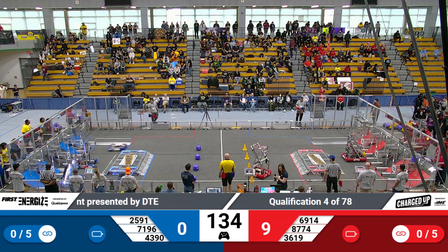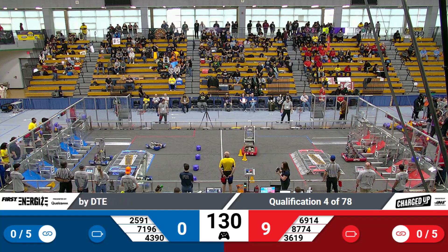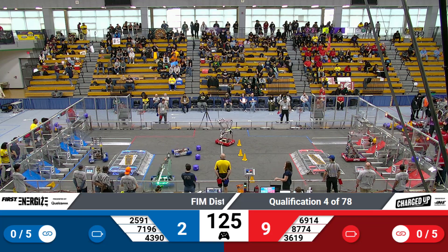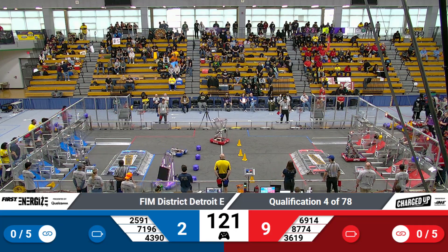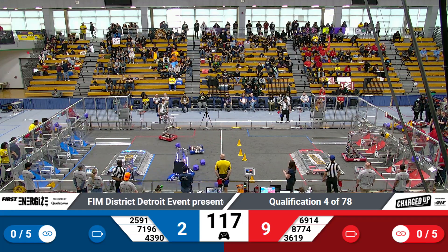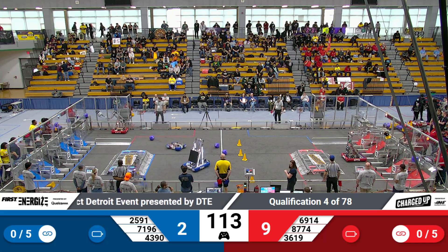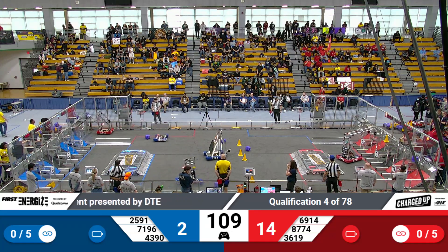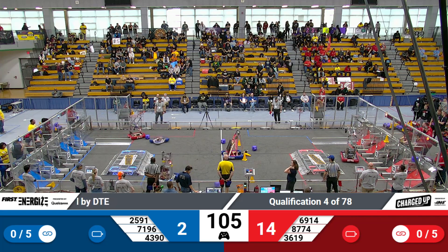As we start the teleoperated period of this matchup, team 29-20 and 25-91 zooming their way over to the center, trying to get a couple of those cubes and knock them back over. Meanwhile, on the opposing lines, team 69-14 is hanging out in the center, making their way over to pick up a couple of cubes from the human feeder station. Their alliance partners, team 87-74, lining up and placing a cone in the top rack of the Red Alliance.